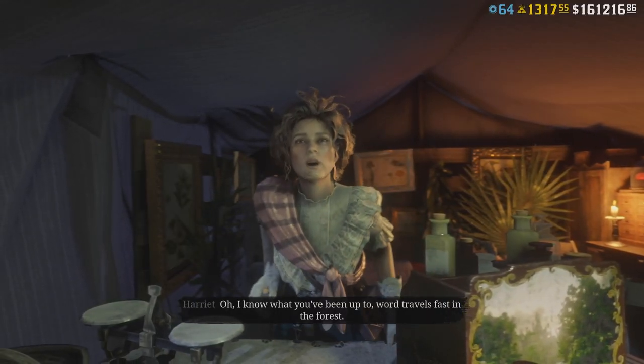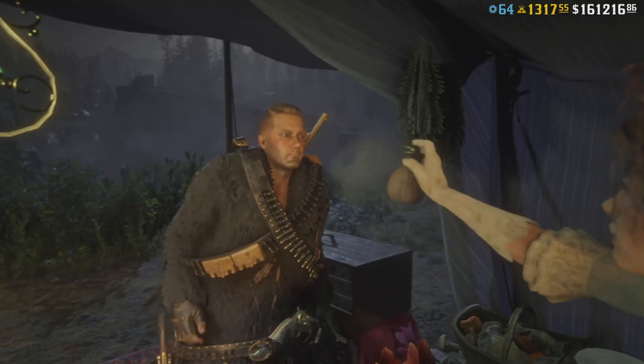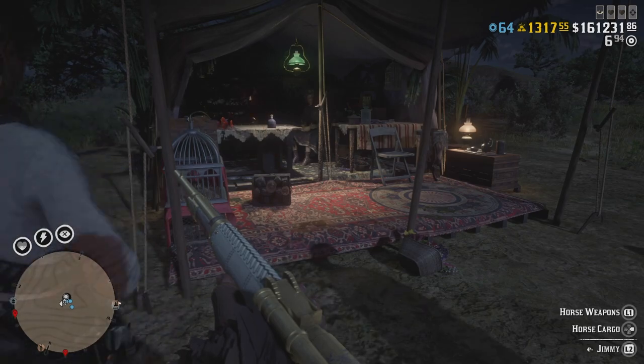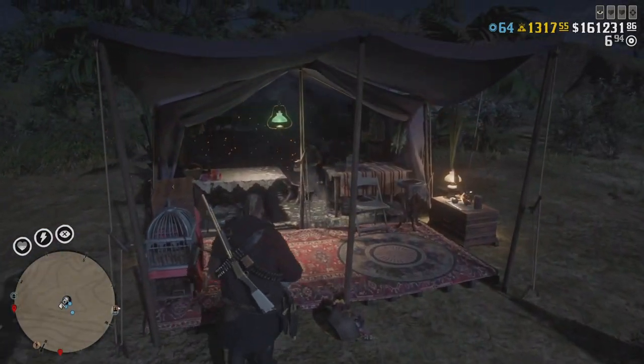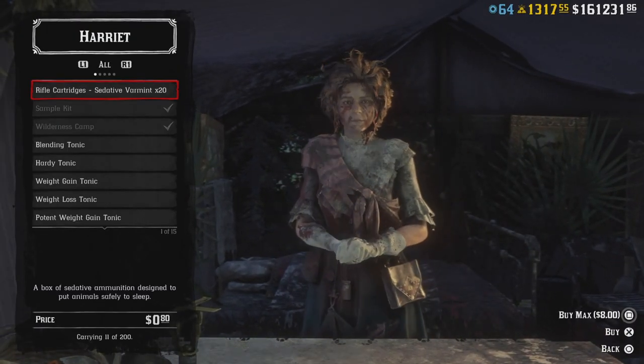Last tip is going to be a bonus one for comedic purposes. In case you get sprayed by Harriet's Bill Cosby spray and you want to get some revenge on her, I've actually noticed that throwing dynamite at her shop can damage her physically. It's not really going to be lethal and I'm not sure if this was intended, but there you have it. I hope these quick tips were helpful.